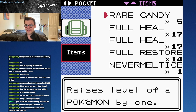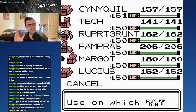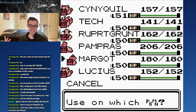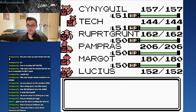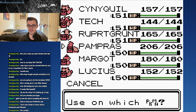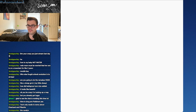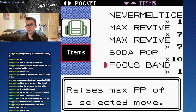Now we're finally going to use all these Rare Candies we've been saving the whole game. I like to use them at the very end because it takes more experience to raise your Pokemon at higher levels, so a Rare Candy technically gives you more value. That's why Sinaikil is already at level 51 — I only have five Rare Candies, so I'm going to raise all our Pokemon to level 51. Pampras up to 51. Margo up to 51. And finally Lucius, our special boy.